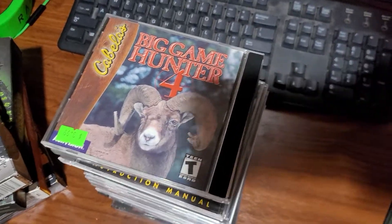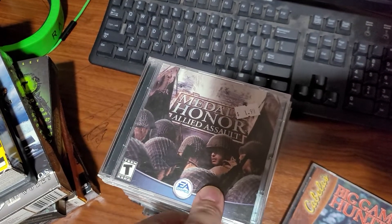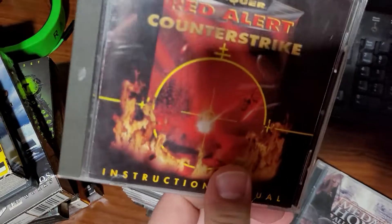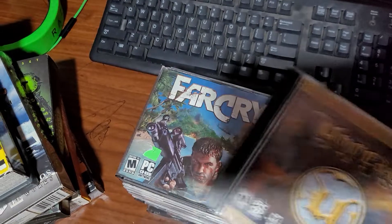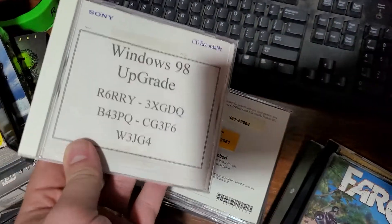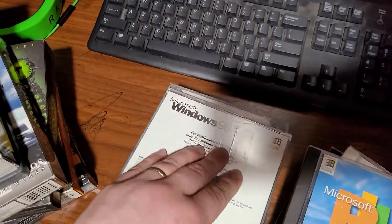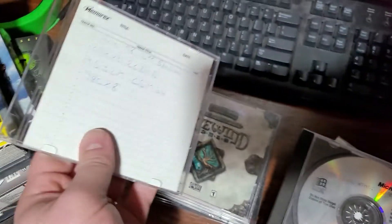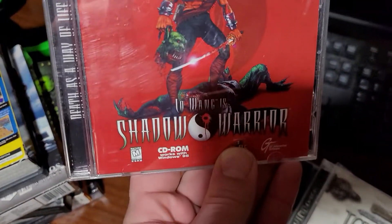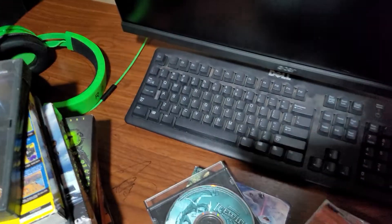On to the jewel case stuff. I'm a big fan of hunting games — Big Game Hunter 4. Probably the best Medal of Honor in my opinion: Medal of Honor Allied Assault Gold. Expansion for Red Alert. Counter Strike. Unreal Gold. Far Cry. Windows 98 upgrade — got some software hiding here too. Microsoft 98 Plus. Forgotten Realms: Icewind Dale. Shadow Warrior. Of course you gotta have it — Duke Nukem 3D Atomic Edition.